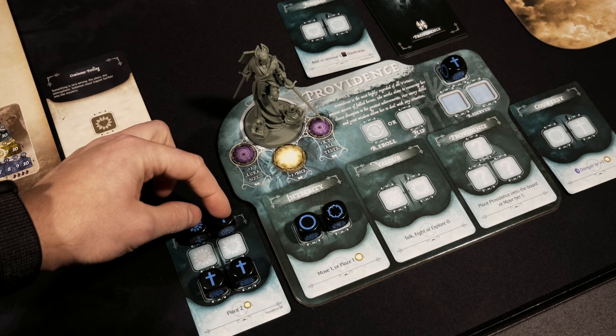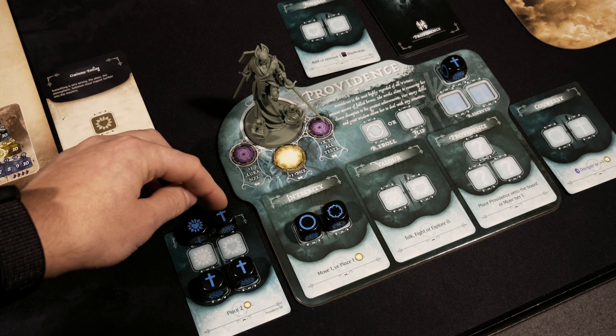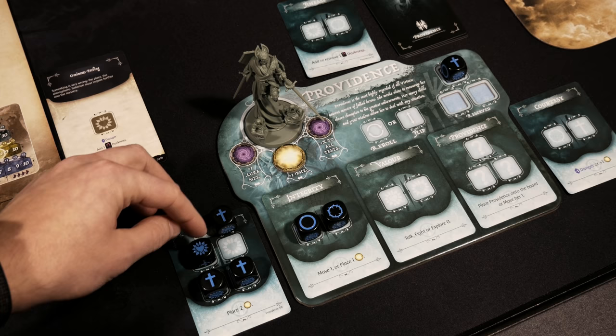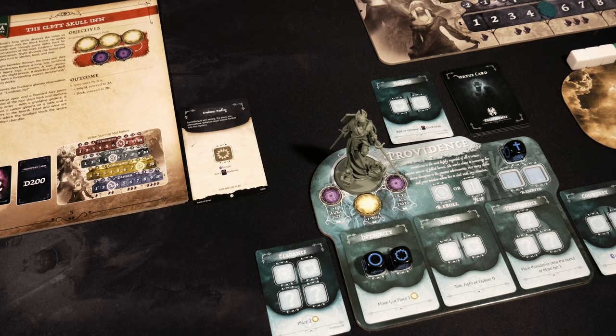Looking at the icons on the Elegance card — question marks mean you can use any face, so two faith dice placed there are fine. Where it gets tricky is using multiple faith faces as wilds — the restriction is you can only use one wild per action. I have bravery covered but not fear, so I'll convert one faith die as the only wild on the card, which satisfies it and triggers Elegance, placing two light onto Solomon's path.